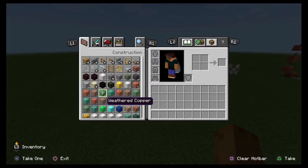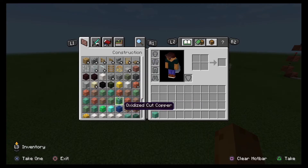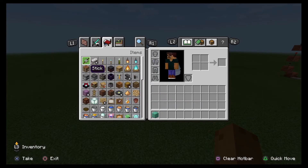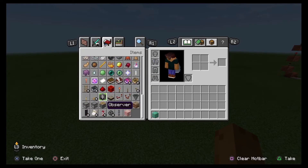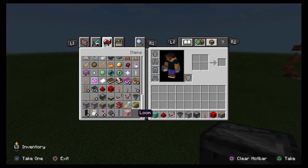The first thing you will need to get for this farm is a solid block — anything that isn't very breakable or something that can be burned, like wool for example. I would advise getting iron or copper. Next, you need to get your redstone dust, repeaters, hoppers. You need dispensers and an observer, and also a bit of redstone torches, redstone blocks, and a piston as well.